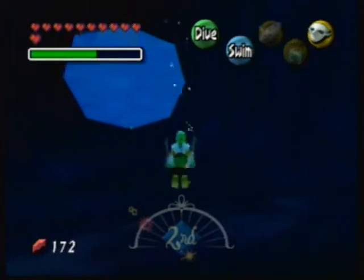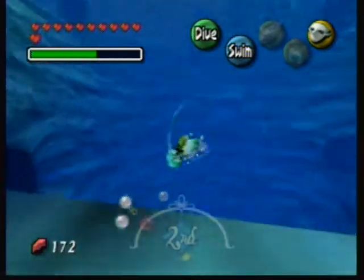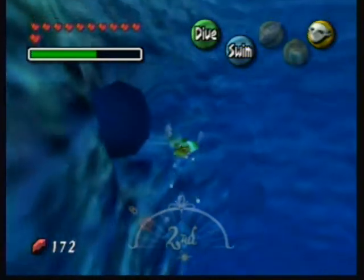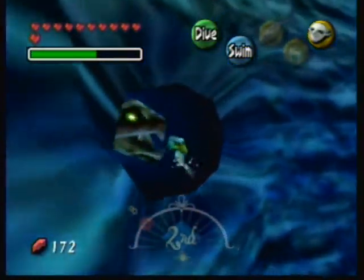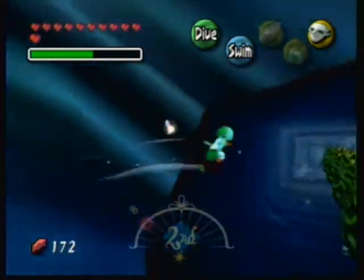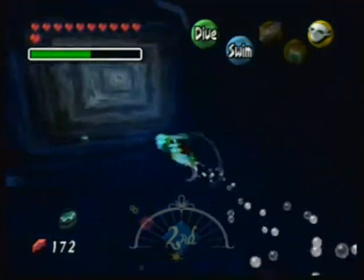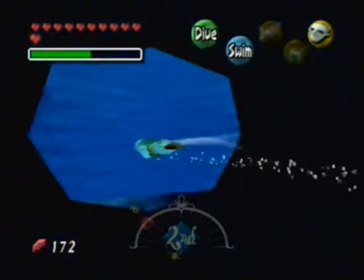Even if you do run out of magic, there are pots on the bottom of this area which can give you spare magic. But if you're out of that, then you're out of luck — well, not entirely. You just use boomerangs. You're out of luck if you want to use your magic shield.